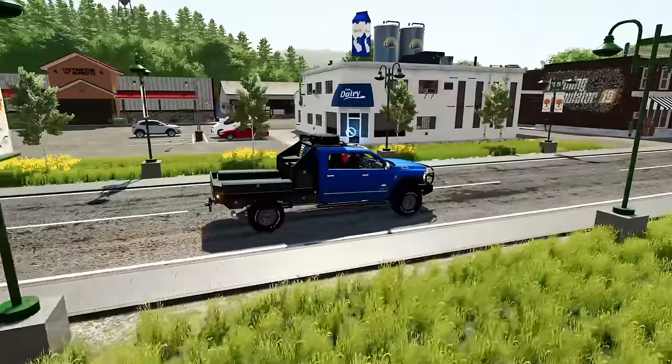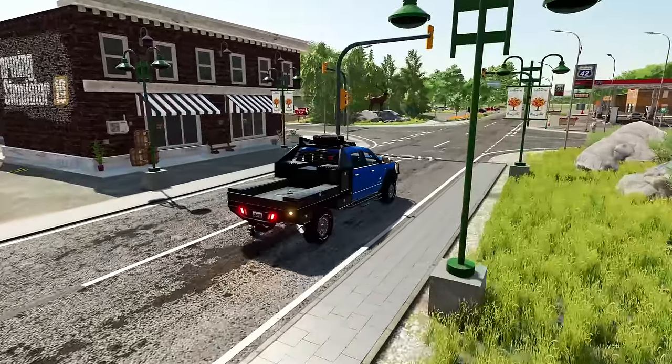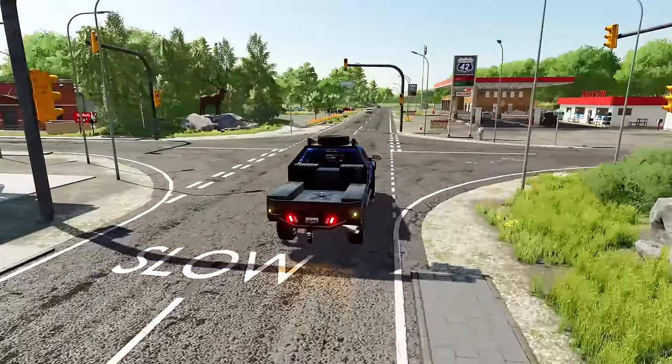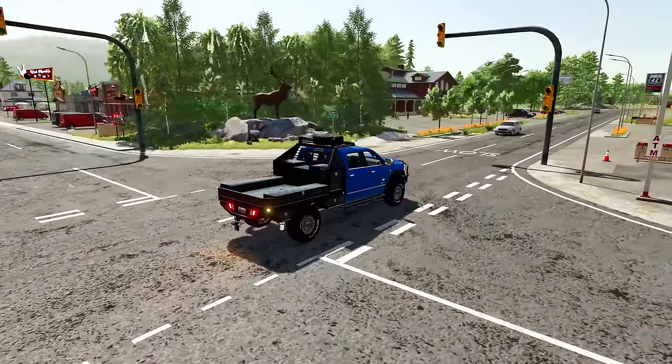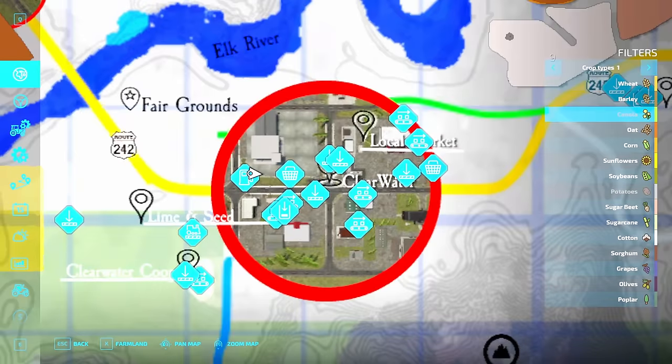Just an absolute ton of detail - from your dealerships to your sell points, you've got fuel stations, look at the Farming Simulator 19 logo brick. It's something else - this town is absolutely amazing and I love that you have to come here for selling everything.